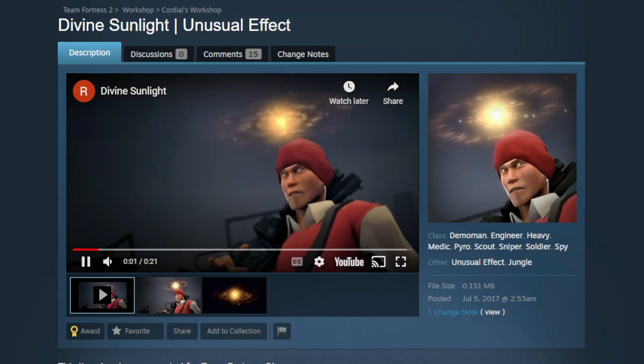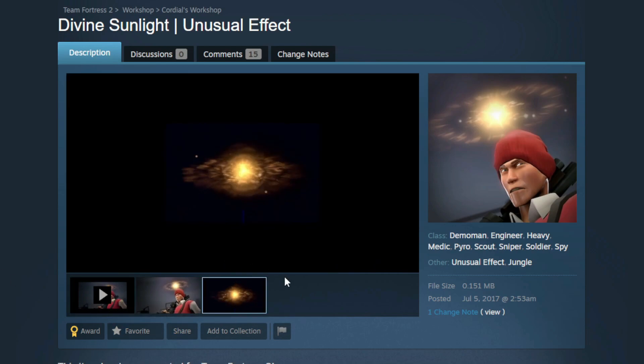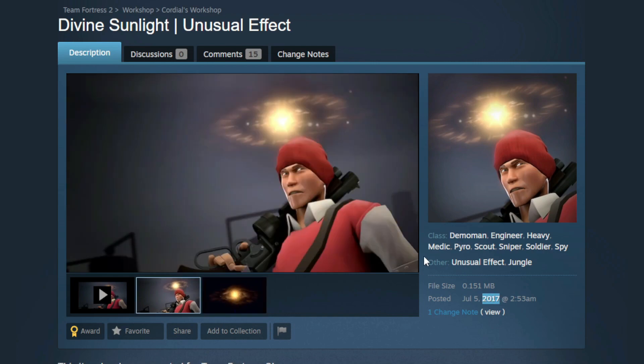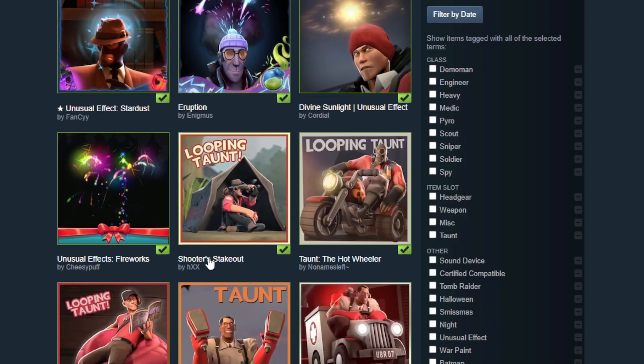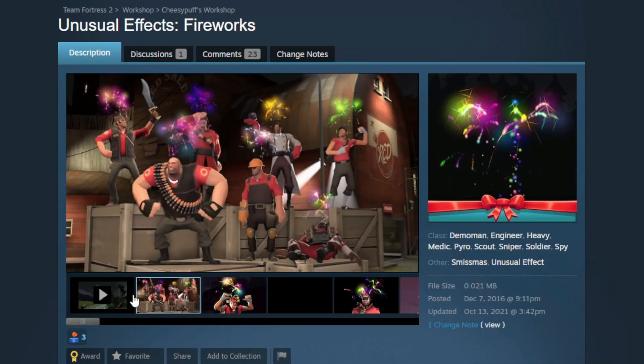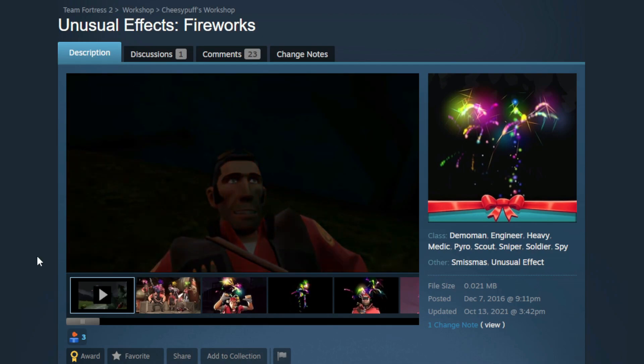And we have Divine Sunlight — that is crazy looking and also going to be very expensive, I'm calling it. This is from 2017 — how surprised must you be when you make something five years ago and it gets in? That must be awesome. All right, final new item — Fireworks. Be a banger, be a banger.